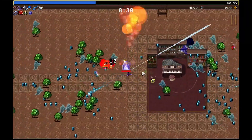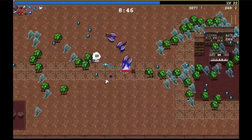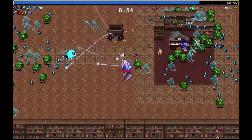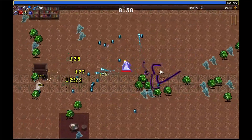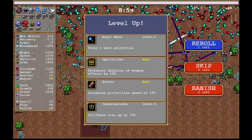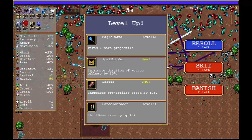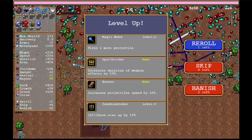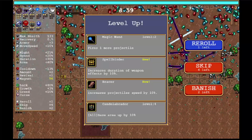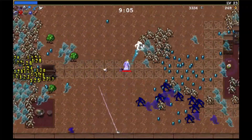There we go — nice, and he's dead. We don't need Spellbinder. I mean, it doesn't hurt obviously, but we don't need it. We have Empty Tome, we have Candelabra. Honestly, we might want Breezer — Projectile Speed — that'll help with all of our weapons actually.